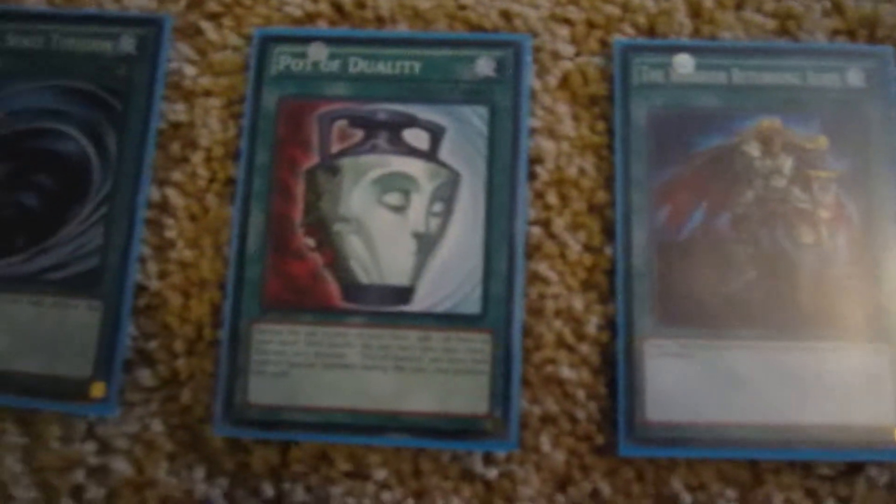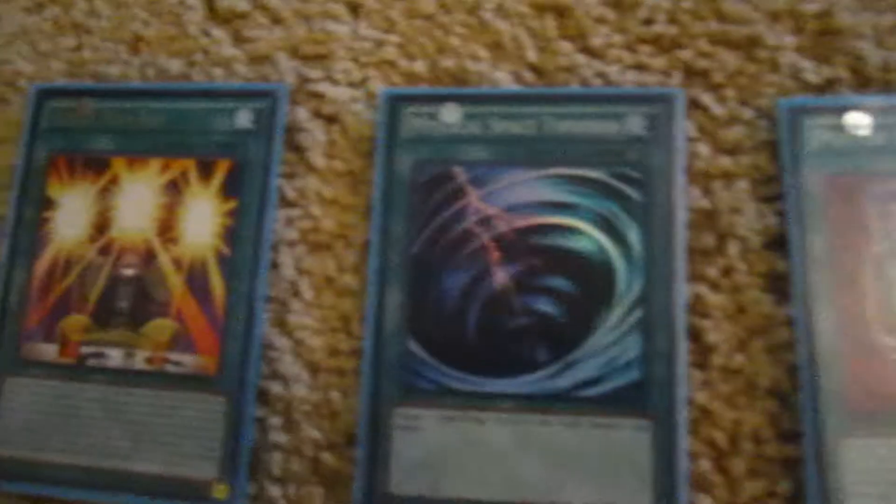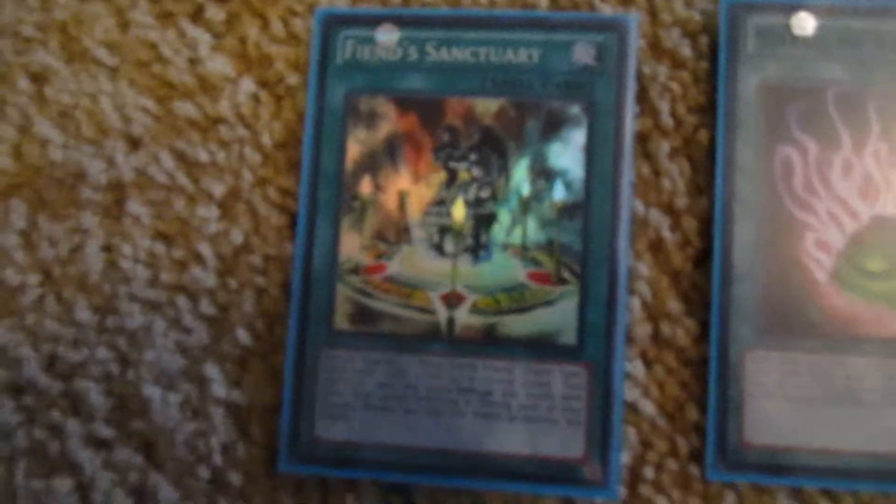For the spells I have: Gold Sarcophagus, Flower Gathering, Soul Charge, Warrior Returning Alive, Pot of Duality, Mystical Space Typhoon, Super Koi Koi, Fiend Sanctuary — the super — and I have the Yuki Token for it, Shard of Greed, two Reinforcements of the Army, two Swords of Revealing Light.